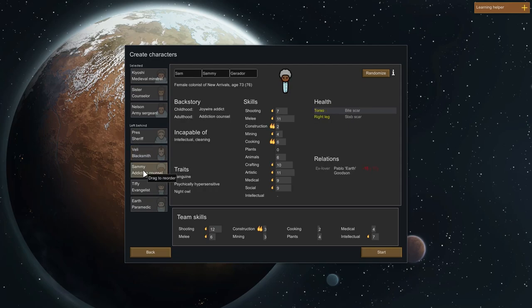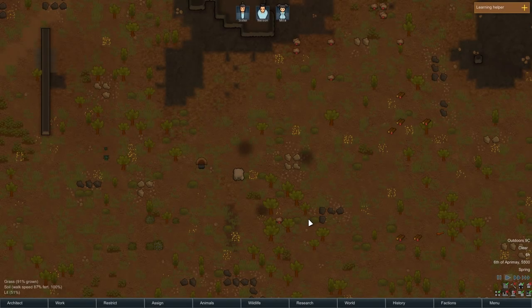In any game, your first priority is going to be getting your colonists safe. How you achieve this is going to vary slightly with each different scenario, but all colonies will always need food, shelter, and defences.